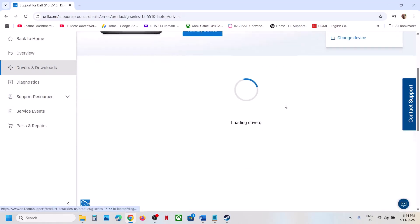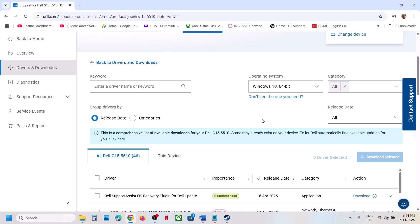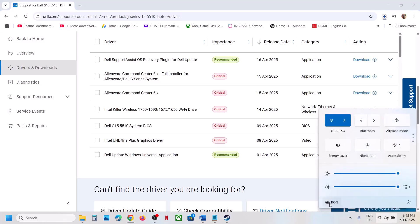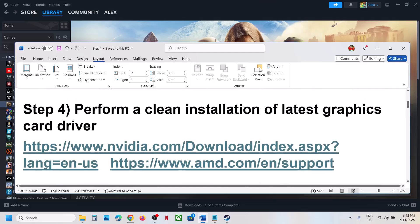Once you select your computer, go to the Drivers and Downloads page and find the BIOS. Select the right operating system and download the BIOS update. For laptops, make sure battery is above 10% and the AC adapter is connected. During the BIOS update your system will restart — do not unplug the power cable. After the update, log into the computer and launch the game.